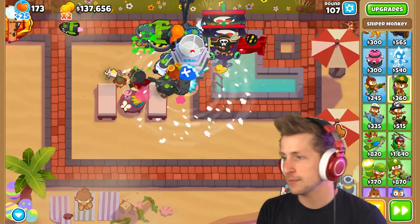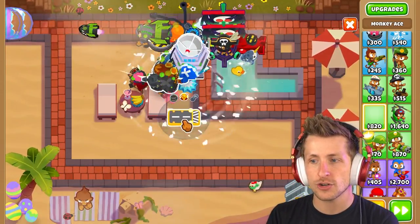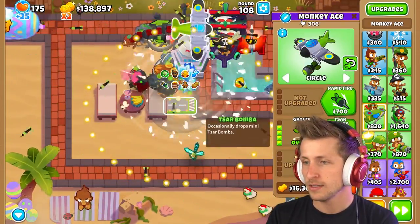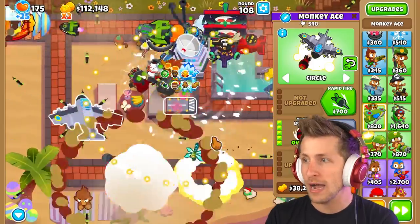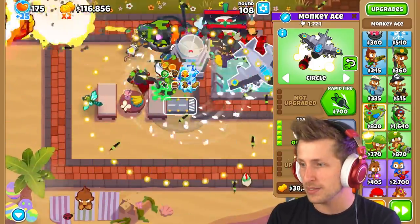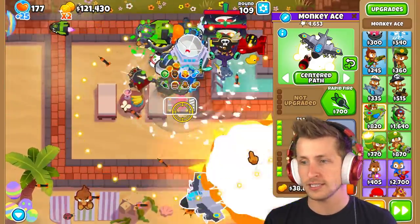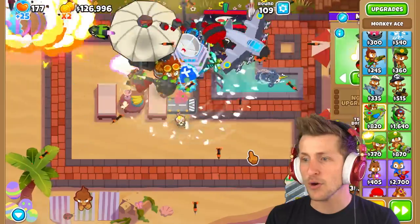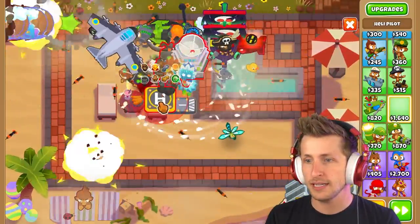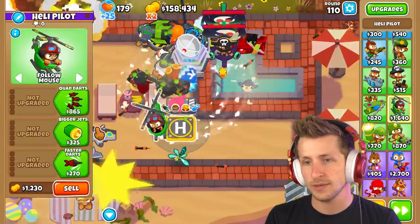Let's get the elite sniper with deadly precision, and the plane just constantly drops mini star bombs. Look at it — it literally is just non-stop star bombs! We'll have it on centered path so it just goes around constantly. That's really broken. Now we can go ahead and grab our heli pilot — it's not in range of the village unfortunately, but that's fine. We can get downdraft, support chinook, and then special operations so now he just has a sniper inside the building at all times.